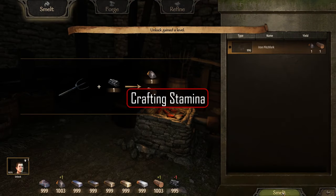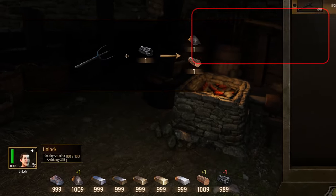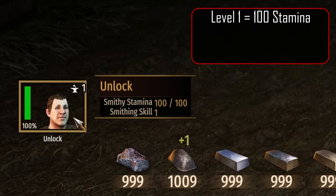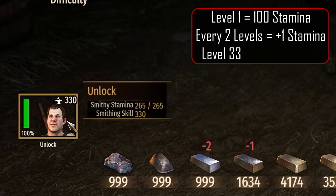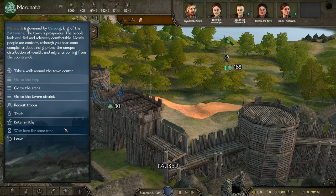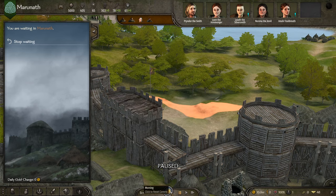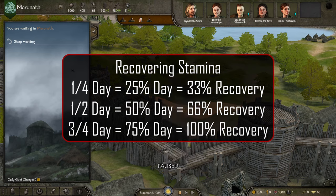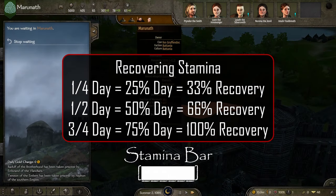You use crafting stamina for every smithing action that you take. Your crafting stamina amount is determined by your level, starting at 100 stamina at level 1 and increasing by 1 every 2 levels to the maximum of 265 at level 330. You regenerate crafting stamina by resting in a town. The amount you recover is percentage-based, so it will scale with you as you level, meaning you will need the same 75% of a day to recover 100% of your stamina regardless of your level.